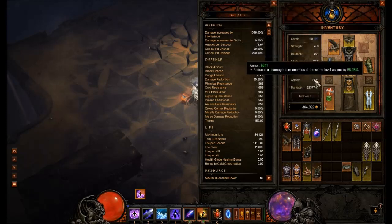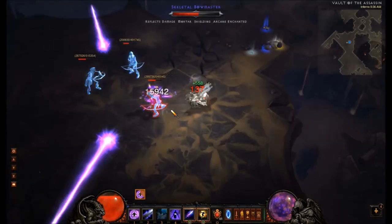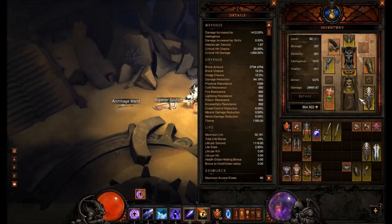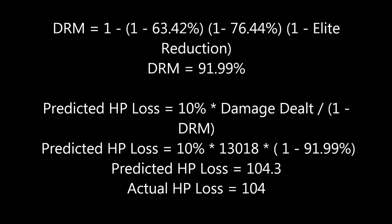Reduction from melee attacks is also excluded from the calculation of DRM for reflect damage. It is interesting to note that the reduction from elites modifier is incorporated into the DRM for reflect damage. The calculation for that is shown here.